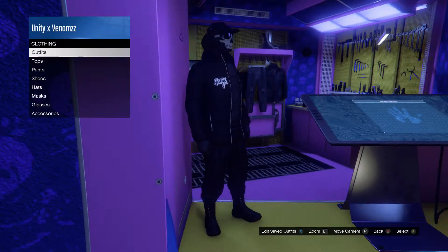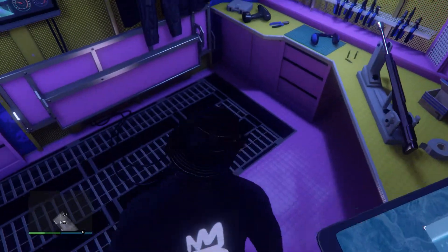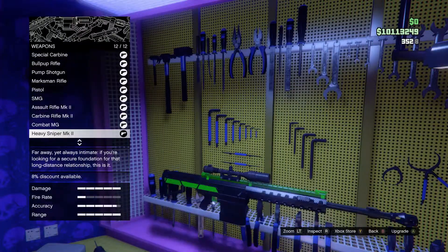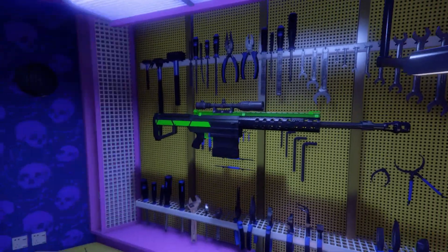If you didn't realise, there is actually a clothes thing here so you can change your outfit. And then right here we customise the Oppressor Mark II, which I'm going to buy. All the Mark II weapons — obviously buy a few rounds on that because I'm running out of sniper.